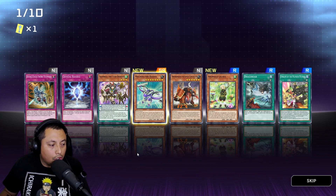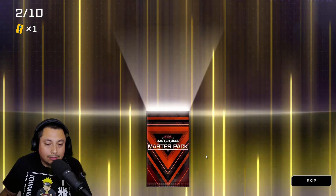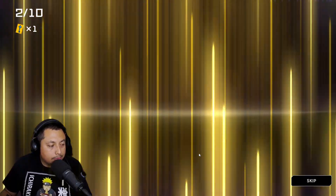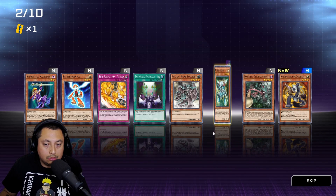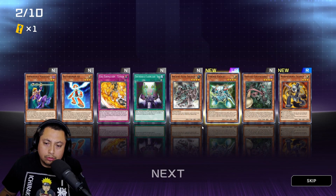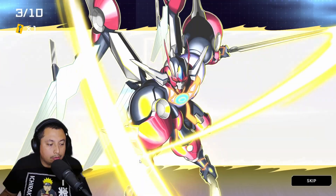I know master packs aren't the best, but I'm not really looking for anything — I just decided to open these up and save the rest of my gems. The current selection pack is definitely not worth it, so most likely don't open that. Oh okay, Cyber Gadget — all right, there's an ultra there. I wasn't guaranteed so that's awesome.